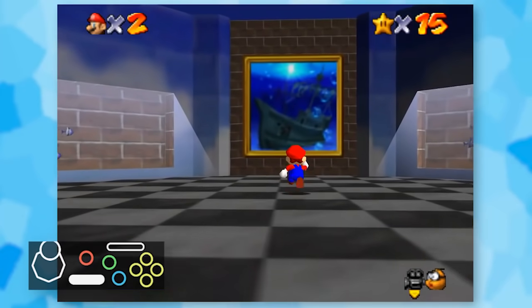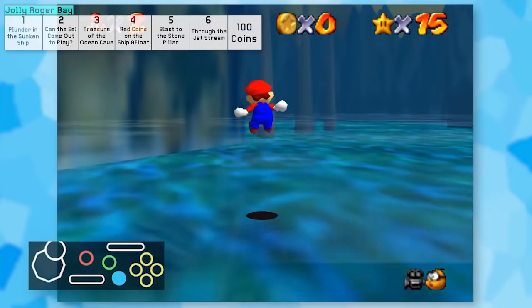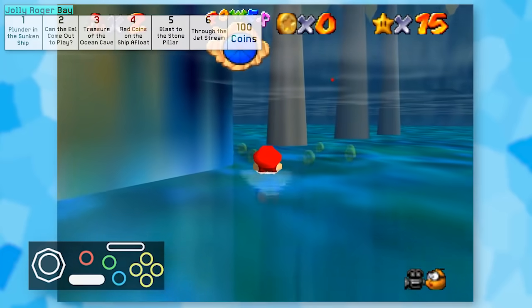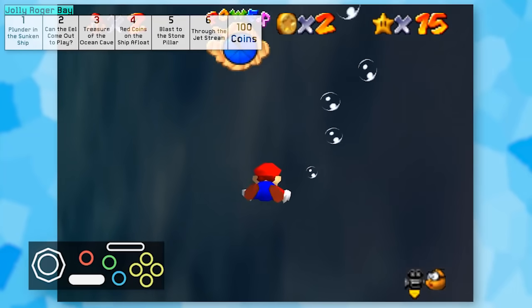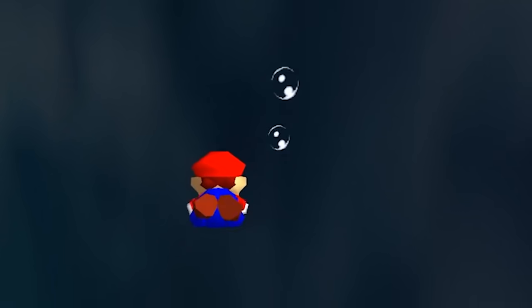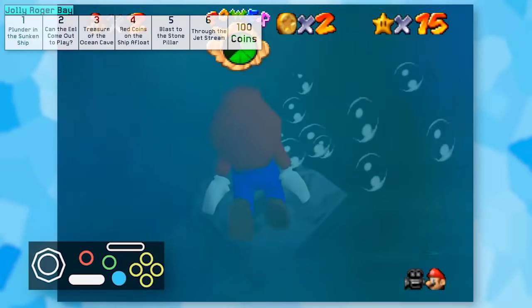I was expecting similar results in Jolly Roger Bay. I'm lucky this cannon is poked out of the water because it gives me a chance to position Mario where he can swim in one direction and maybe go inside the cave. But it's a lot easier said than done, because when you pick a direction for Mario, he pretty much doesn't change direction for any reason. I tried swimming across the walls to move left and right, but this only works to some extent. I eventually got stuck in a corner with seemingly no way to turn around.